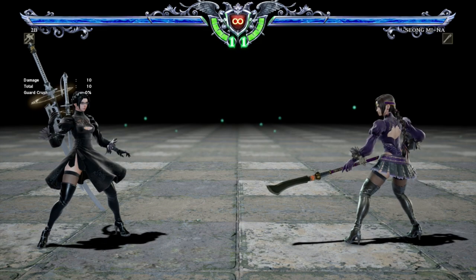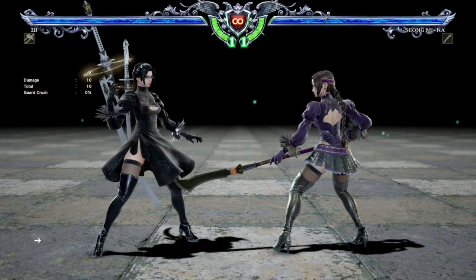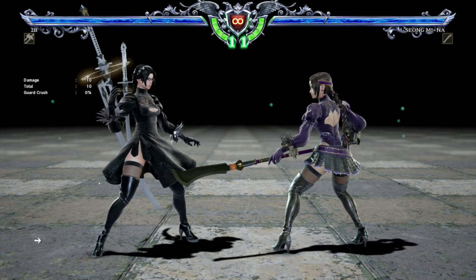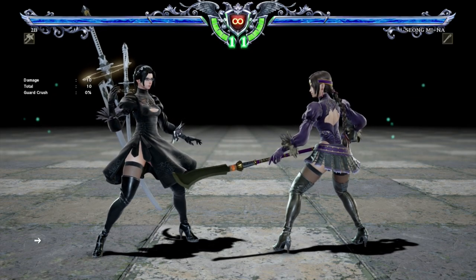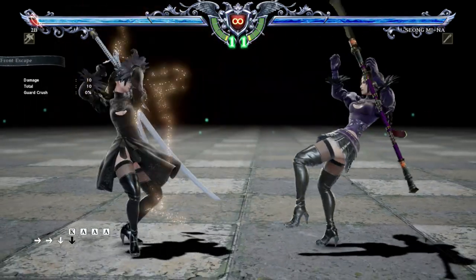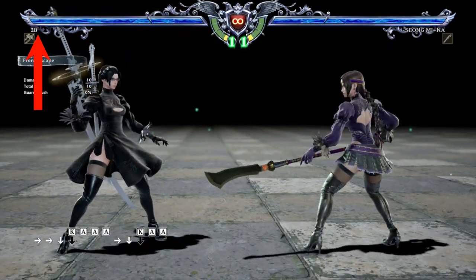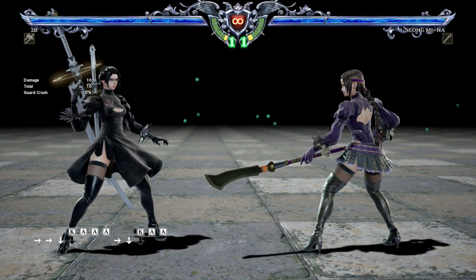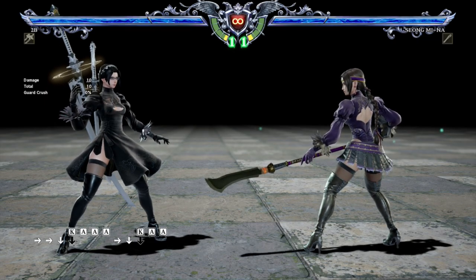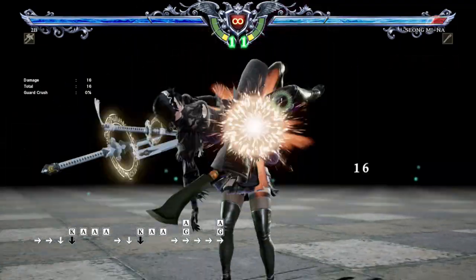Next up we're going to be looking at the changes to the Grapple Break or Throw Break system. The major change in Soul Calibur 6's Grapple Break system is that the victim — the person who performs the Grapple Break — now takes a bit of damage. You take a bit of chip damage every time that happens and the attacker builds up some meter, and you build up a little meter also. So basically you're encouraged to throw more often.